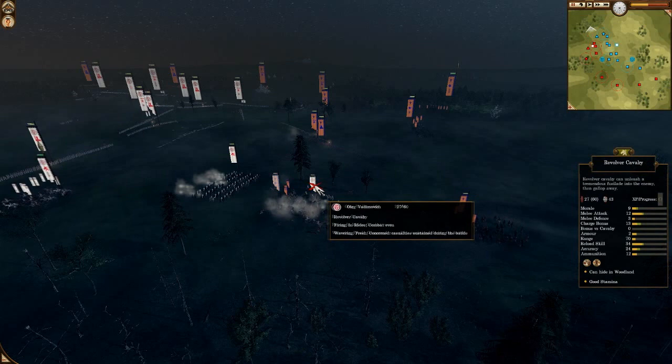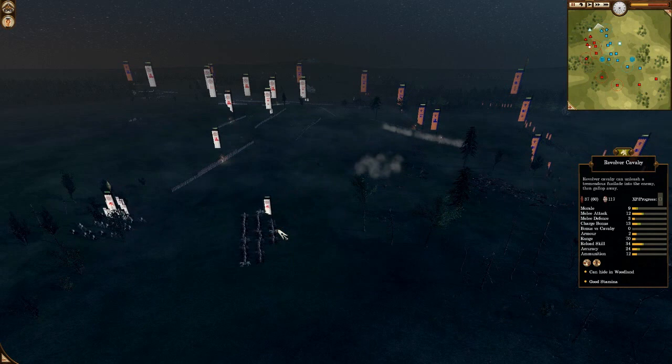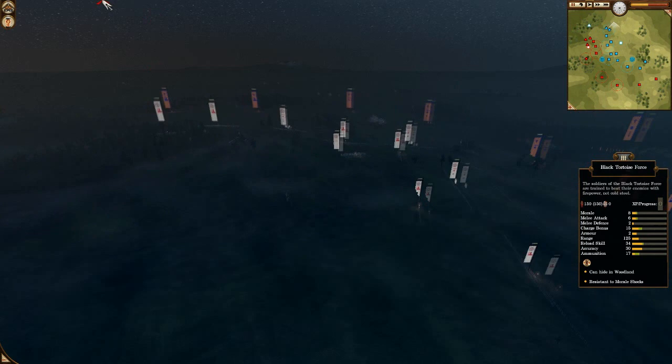A cavalry blob is developing on the right side. A Yeriki charged into the Revolver Cav — only 23 men left on the Cav. He's reinforcing his cavalry and shooting into the Revolver Cav. One Revolver Cav is now gone, and only one is standing at 37 men.